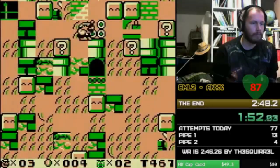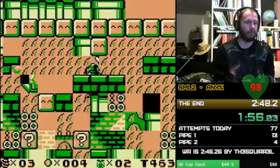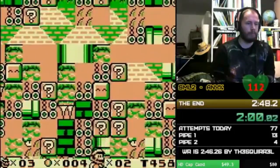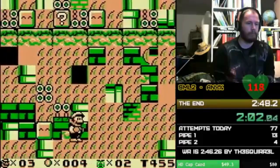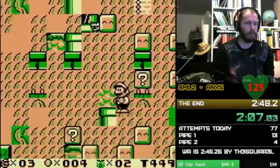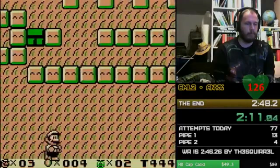Super Mario Land 2's 6 Golden Coins is a classic Game Boy game, and the Any% run at under 3 minutes is very unique. It's not quite arbitrary code execution, but more memory manipulation — you fall through the floor through a visual representation of the game's memory and find a single block to break to summon the credits.